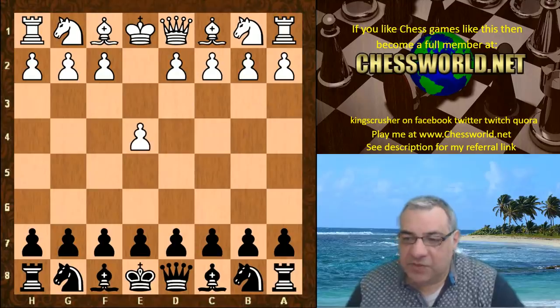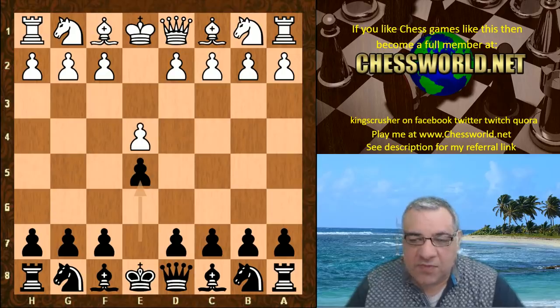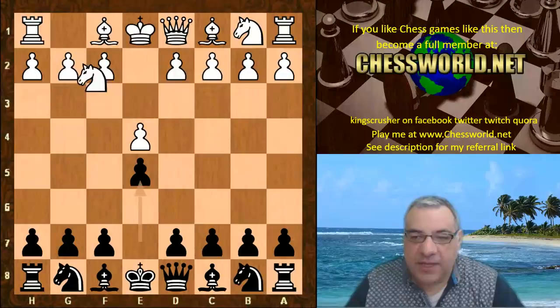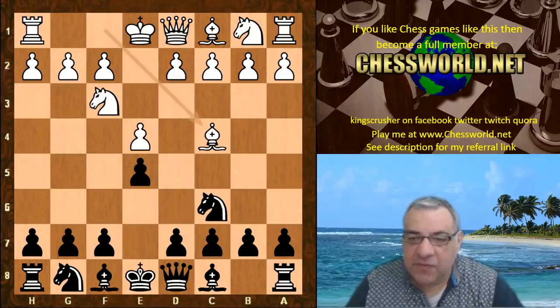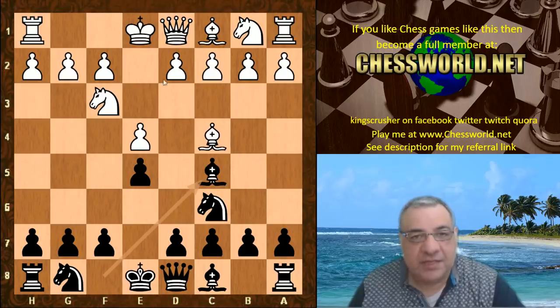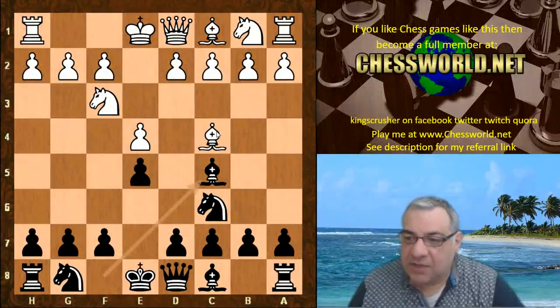Stockfish plays e4 and Leela plays e5. The time control is 12 minutes with a three-second increment. Nf3, Nc6, Bc4, Bc5. So Stockfish is not playing the more classic Ruy Lopez but the Giuoco Piano instead.